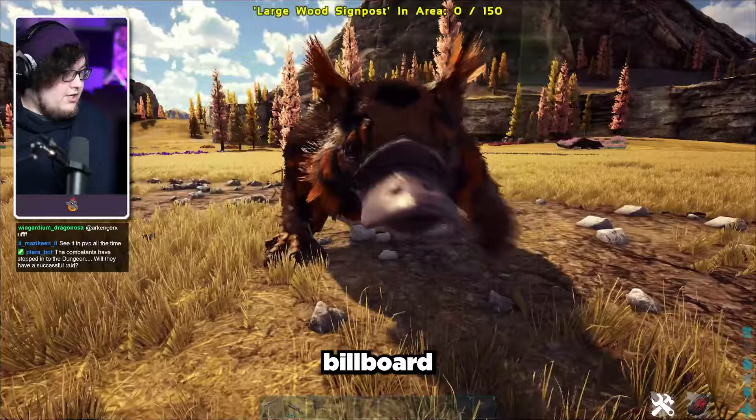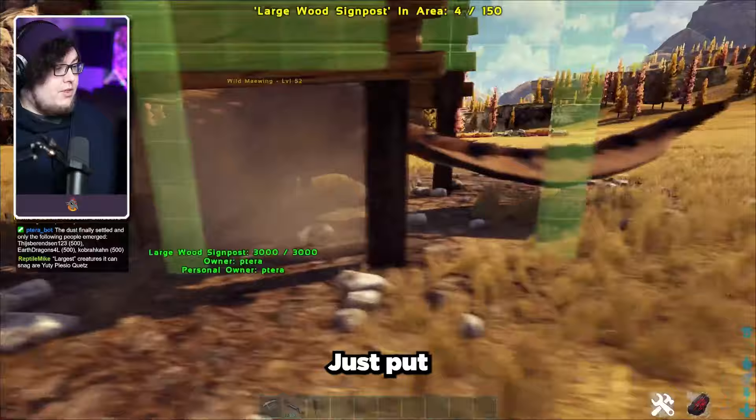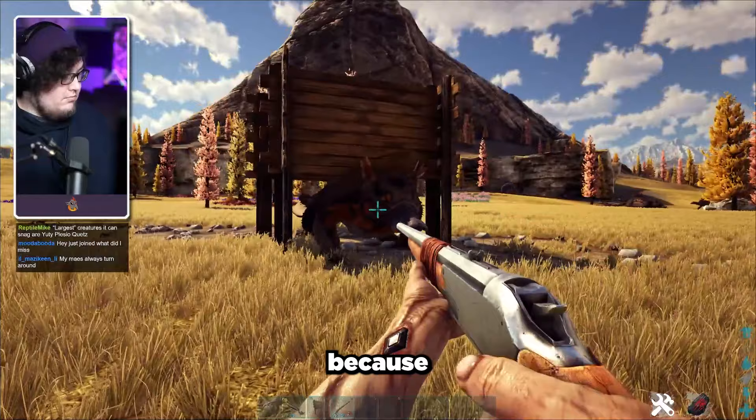The first trap I mentioned is the billboard trap. This trap style is probably the first trap you'll have access to because the billboard unlocks at level 19. This trap design will allow you to trap any non-aggressive creature. It's really easy to use — just put the billboards in your hotbar, approach the target creature, and start putting billboards around it so it can't go anywhere.